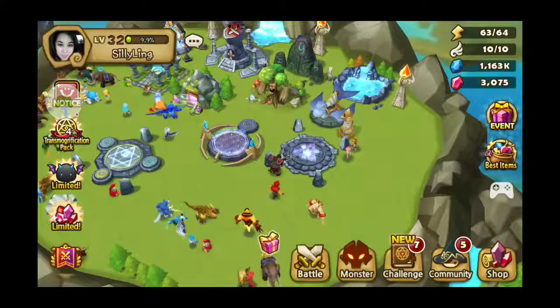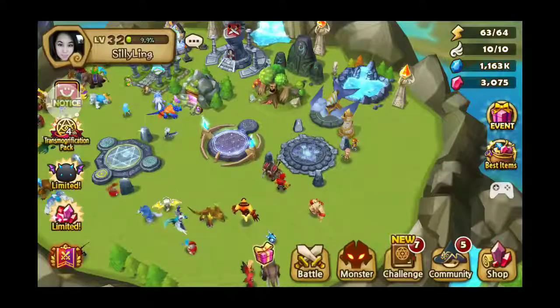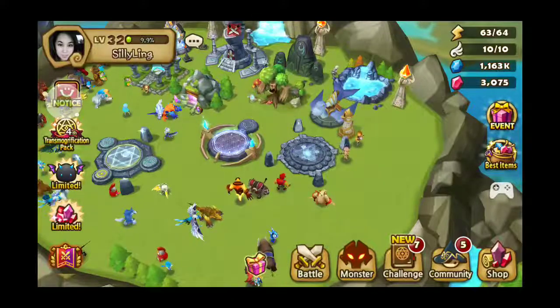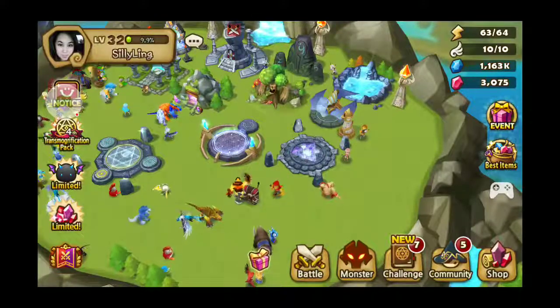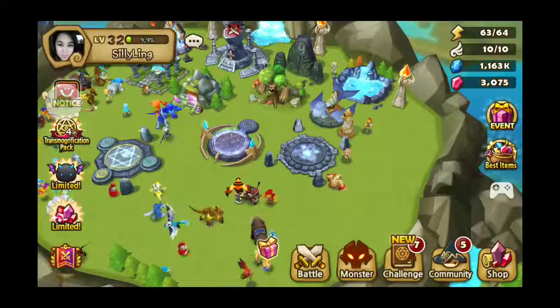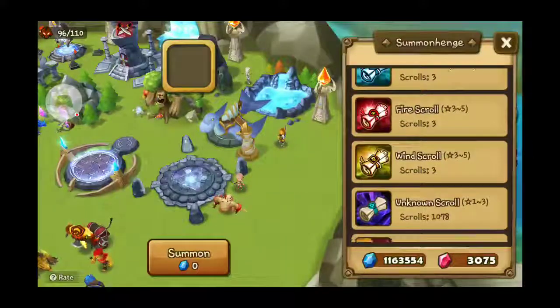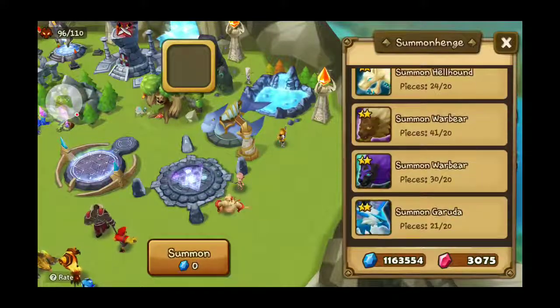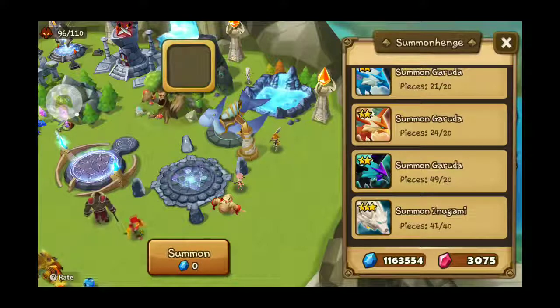Hello SummonerWareGamers, it's me SillyLang. In today's video, I will be finally summoning an Anagami — I think that's how you say it. It's going to be the light one, aka Belladon, or Bella as most people refer to. I heard he is like super, super good.